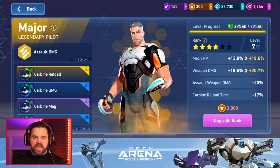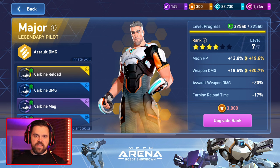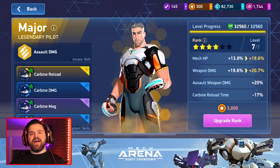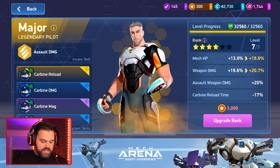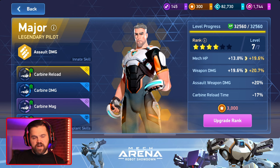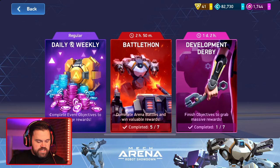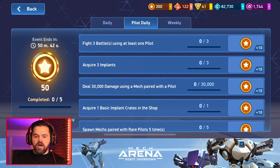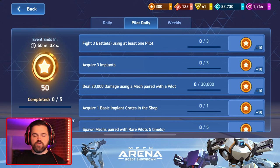As you progress, the pilot mark cost keeps getting more expensive - same as mechs and weapons. Currently, dailies are really the only free way to earn pilot marks. Hopefully they add other methods, because otherwise you'd have to buy packs in the store with real money. You can earn 110 pilot marks per day from dailies, so you definitely want to finish all of them every single day. That's why you focus on epics and legendaries - so you don't waste marks on rares.